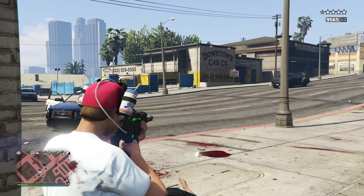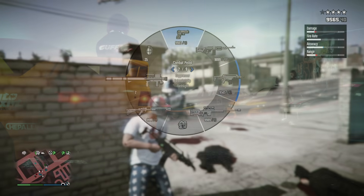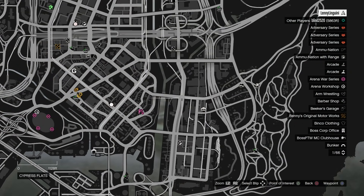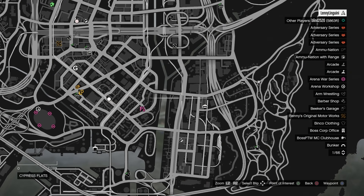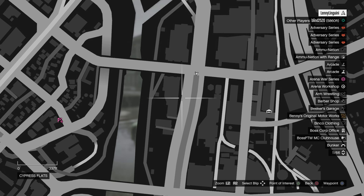So let's actually begin there, because one of the biggest questions I received was: where is this location? Because this looks like it's going to be one of the griefer-free car show areas, or car meet zones, and a lot of people were wondering where this was, because this was clearly not underground. Well, the location has actually been found. It's technically in Cypress Flats, it's kind of near that one ammunition store.